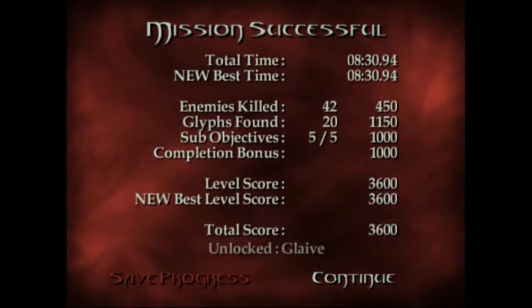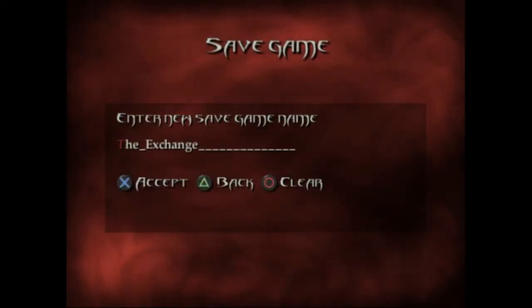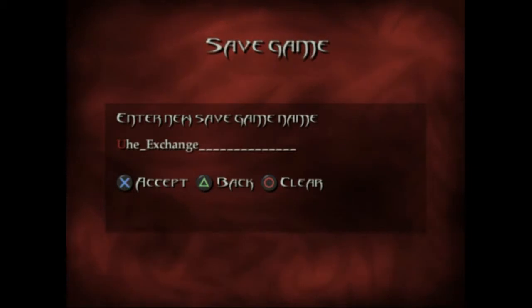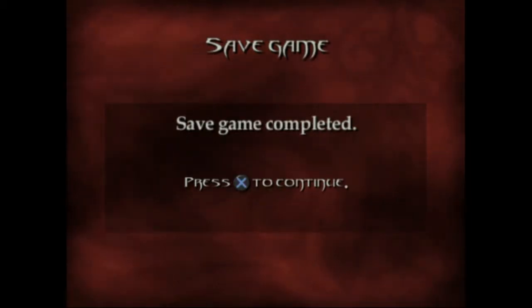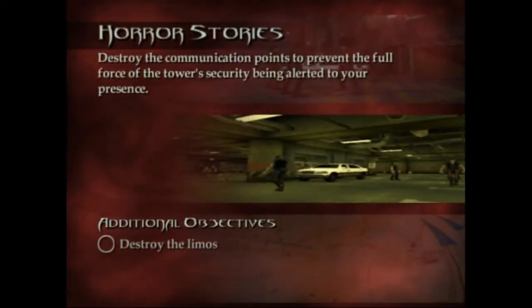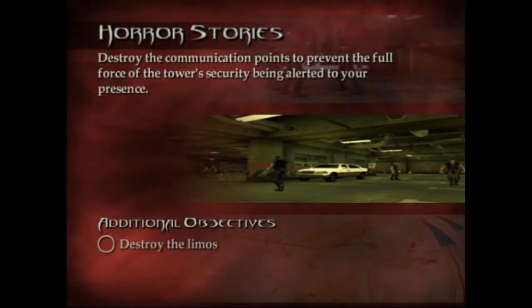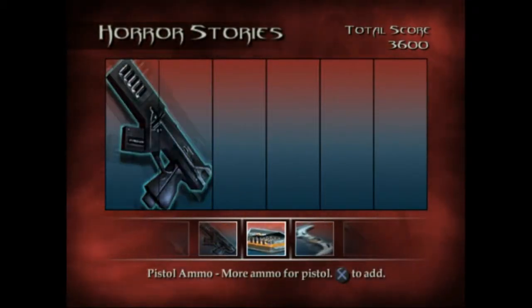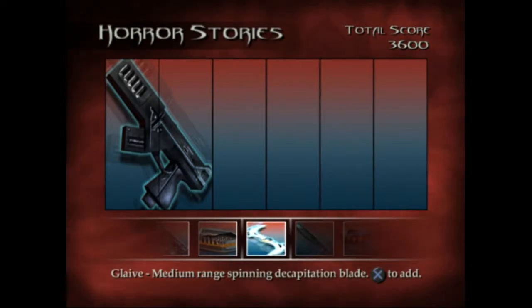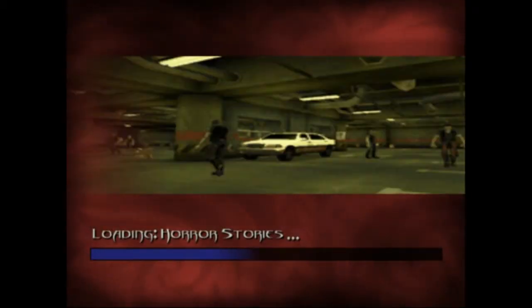Unlocked glaive. Save progress. For this next level we're gonna take our gun, our decapitation blade, and three things of ammo. Cause we want the glaive — cause the glaive is awesome.